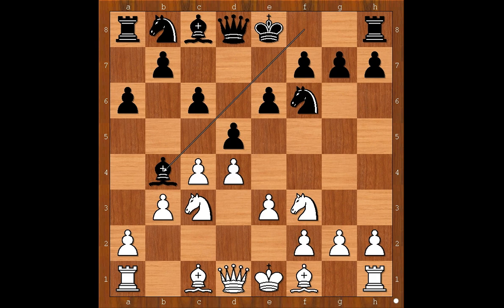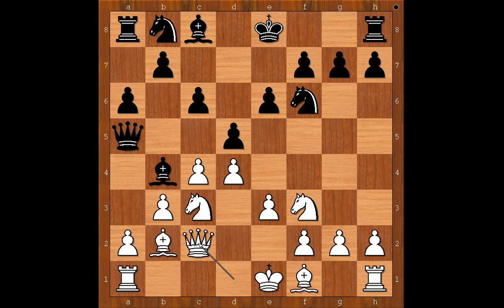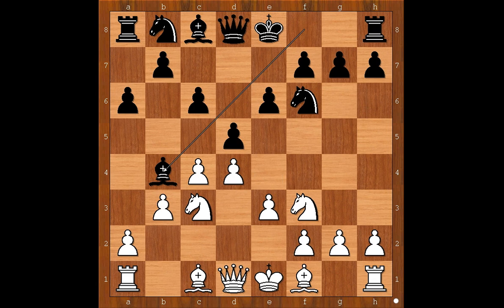White to move. Bd2 is the most played move. If Bb2, then Qa5, and if Rc1, then Qxa2. If Qc2, then Nxe4. That is why Bd2 is the most played move.